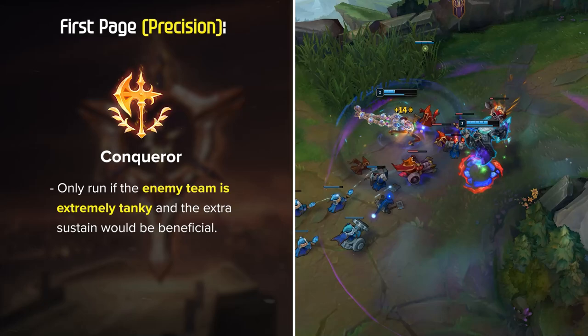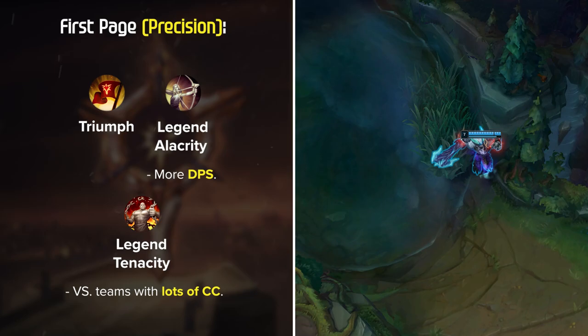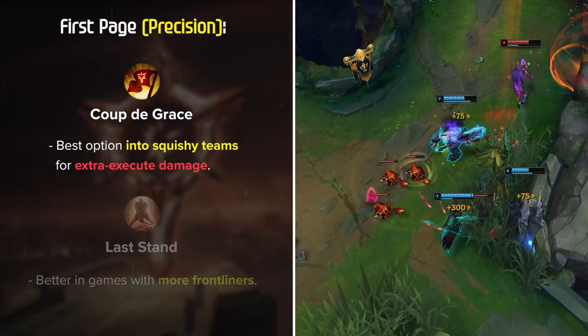To close out the Precision page: Triumph and either Legend Alacrity for more DPS, or Legend Tenacity versus teams with a lot of CC. Coup de Grace is the best option into squishy teams for that extra execute damage, while Last Stand is better in games with more frontliners since you can sustain up more in extended fights.